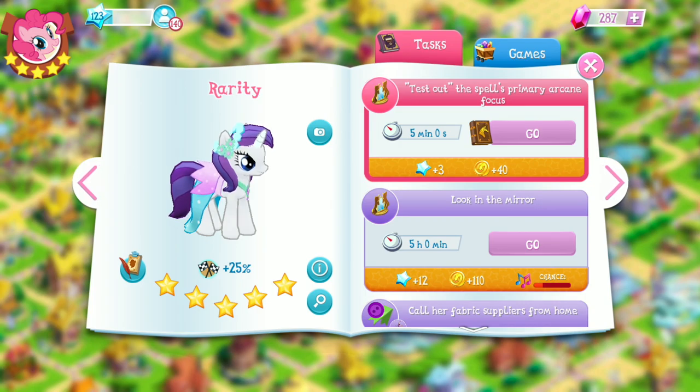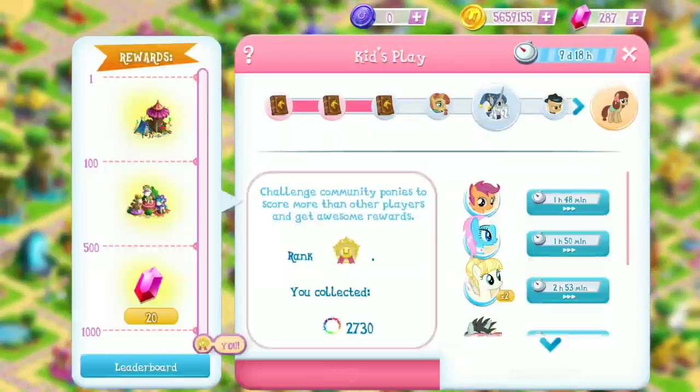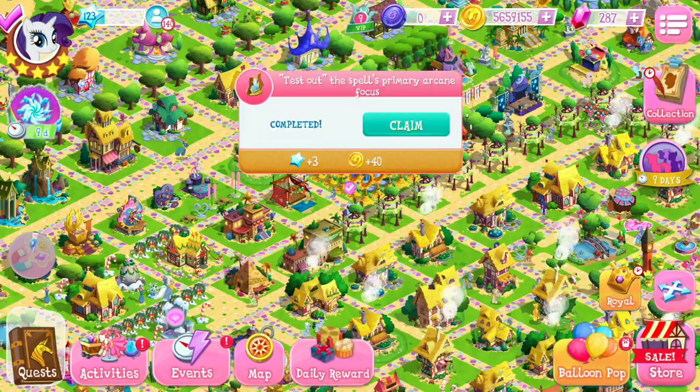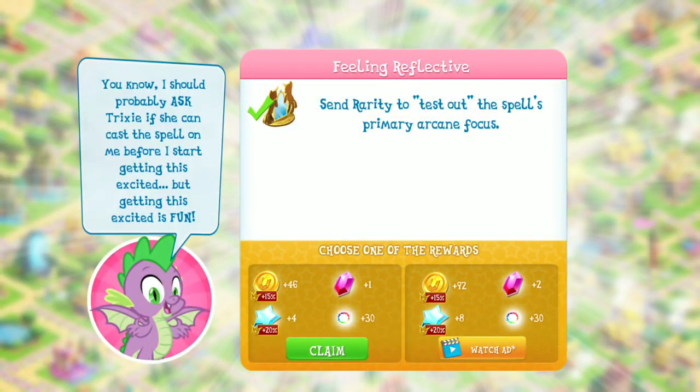That is going to take another five minutes. I've already challenged all the ponies I have. I don't have enough yet to buy Nurse Red Heart, but I'd like to go ahead and do that while the limited-time story is going on. Rarity is done testing out the primary arcane focus. I should probably ask Trixie if she can cast the spell on me before I start getting this excited, but getting excited is fun. I'm going to go ahead and watch an ad to get two gems.